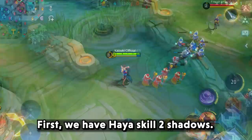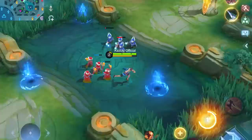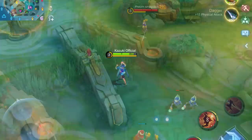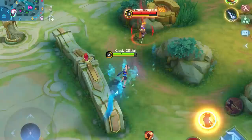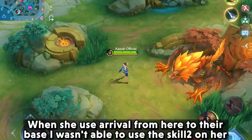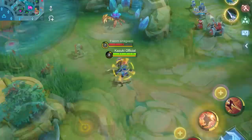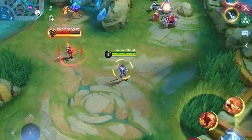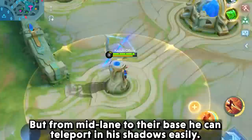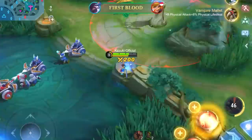Let's now see the skill range of some heroes. First we have Haya's skill 2 shadows. When she used her travel from one base to their base, I wasn't able to use skill 2 on her — I guess it has a limit. Let's try once more from one side to the other side of the map. The range is too much for Haya. But from mid lane to their base, he can teleport in his shadows easily, and can also come back again with ease.